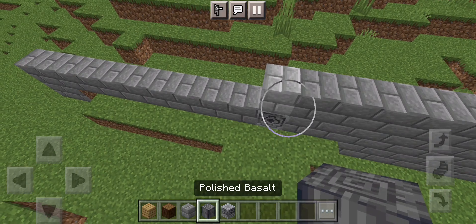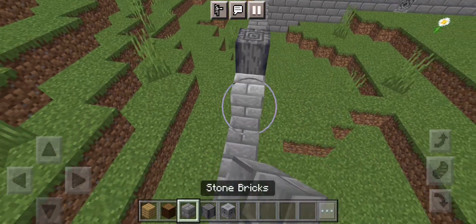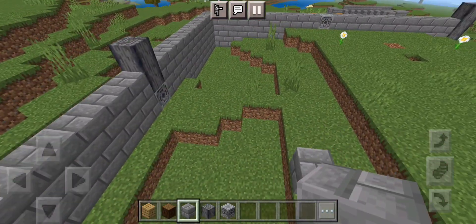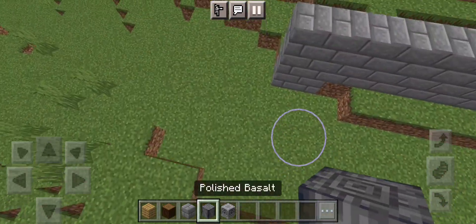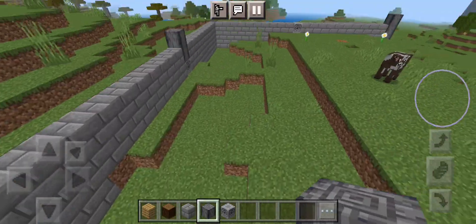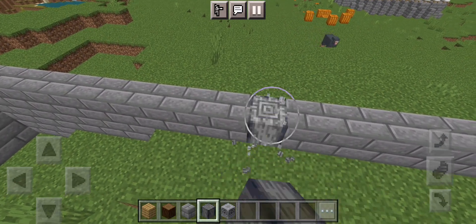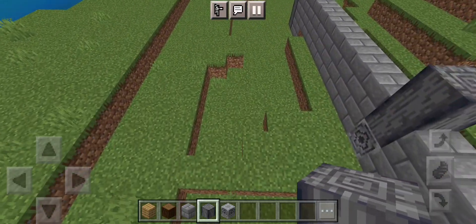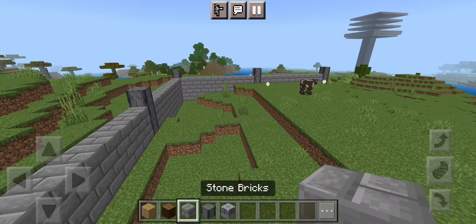If you want, you can add marker blocks on top just for looks and to hold the spot so it's easier to count out. I recommend doing that if you're trying to build a precise build like this, but you don't have to. Let's get rid of those and fill this in.